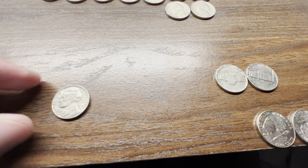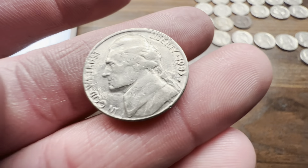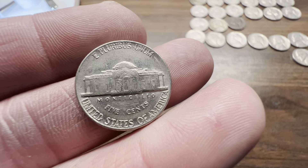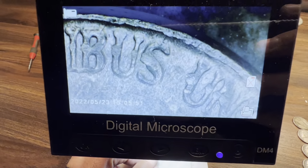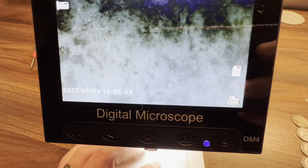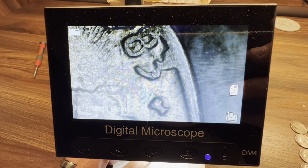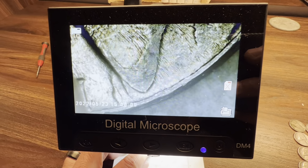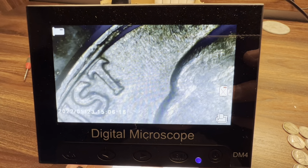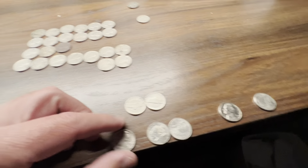This is actually pretty cool — a 1983 with a heavy grease strike. It looks like sunshine rays all around the head. It might have the ring of death around it. Flip it to the front — in 'In God We Trust' it's blotchy, just blotched all to the side. Definitely a greaser, a nicer one. I'm going to hold that out too.